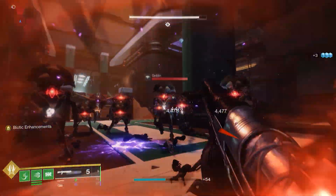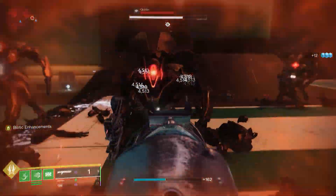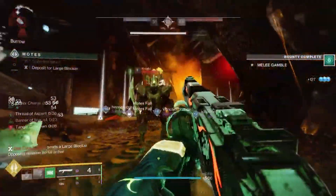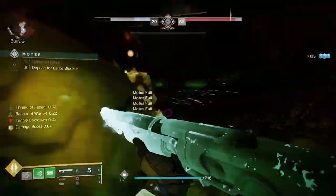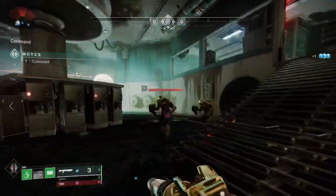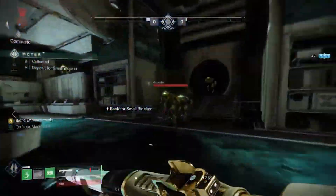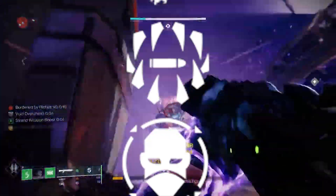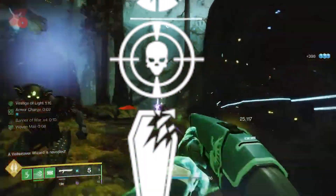Regardless of what archetype, a good shotgun needs to strike a balance between range and the spread of its pellets. A shotgun with excellent range ensures that you can consistently deal optimal damage, even at a distance, without losing the majority of the pellet spread in the process. Outside of a shotgun's frame and archetype, its weapon perks are what can turn a good shotgun into a powerhouse. And there's a ton of weapon perks in Destiny, but only a handful are capable of bringing out the true potential of a shotgun, which makes it even more pivotal to match your shotgun with the right combination of perks.